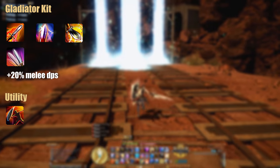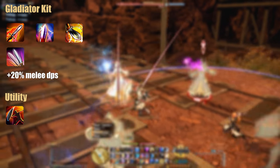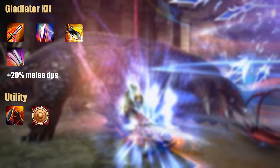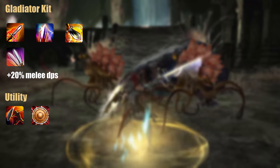On level 15 you also gain access to Shield Lob, a great tool to pull enemies together or when sprint-pulling pack after pack in dungeons. Shield Bash is a skill that we actually never use, only if you find yourself in a very dangerous situation and need stunning potential to calm down some of your opponents.